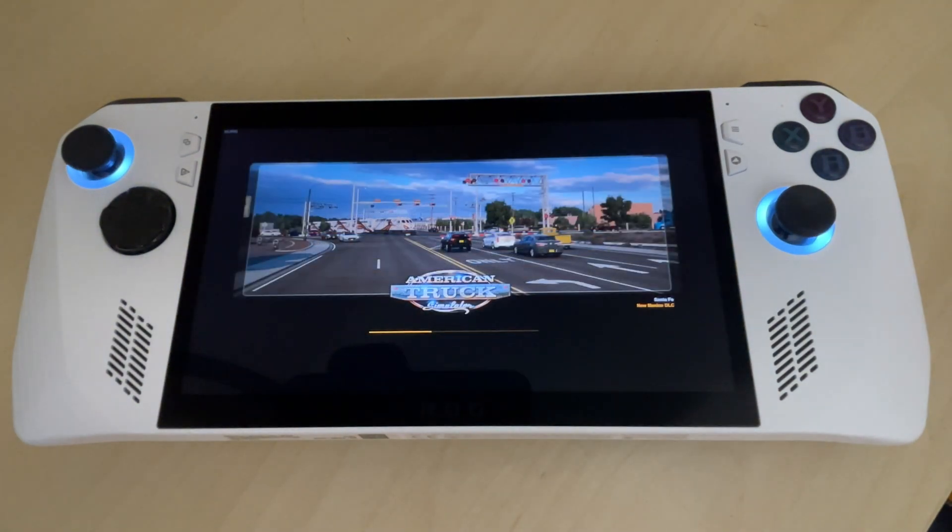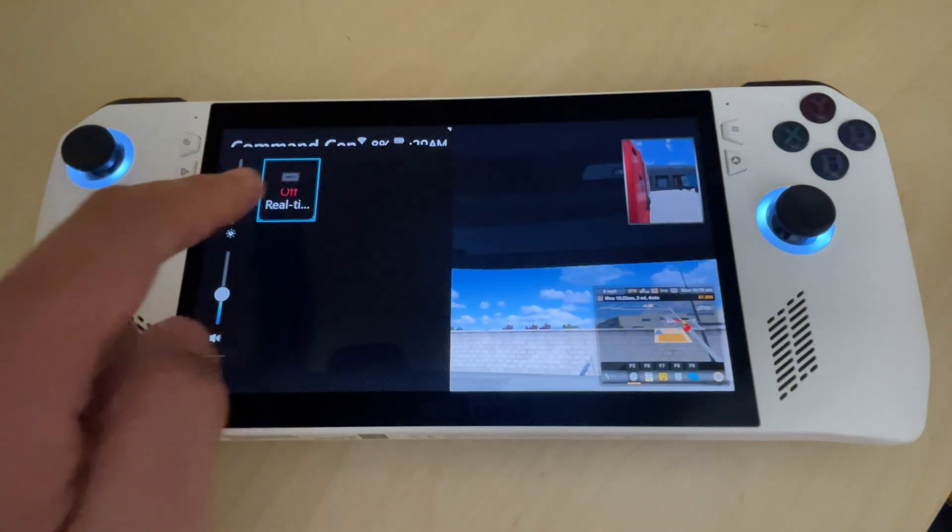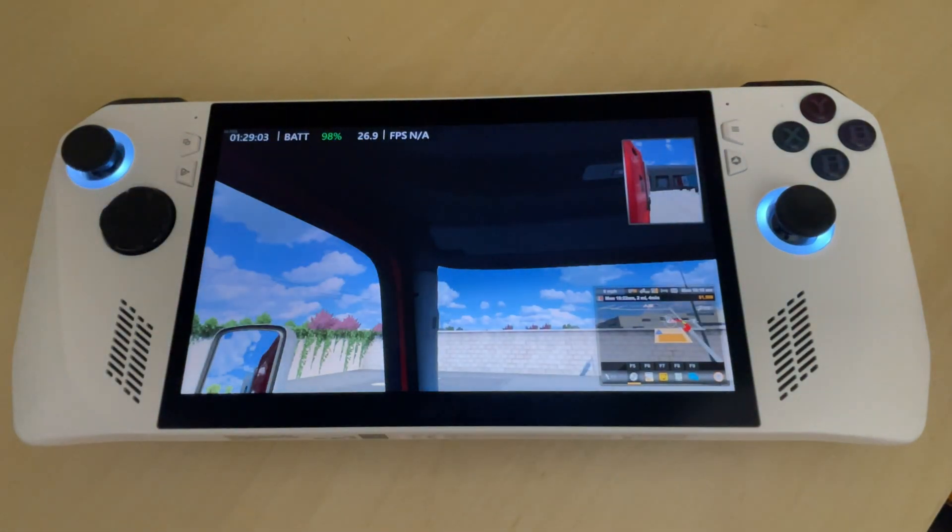Hopefully this will make things a lot clearer. Let's go into Command Center again — minimal, as you can see here on the upper left. It has time, battery, wattage, and FPS.